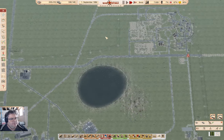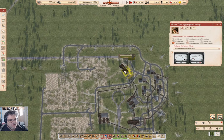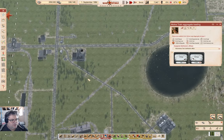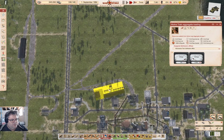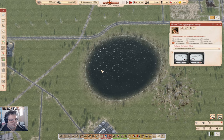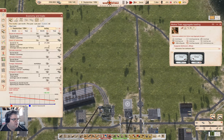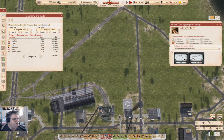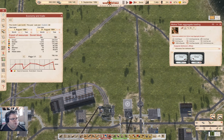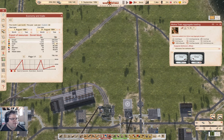I'll just leave that ticking in the background and let the balance go up. And this is all down to the bauxite exports — the refined bauxite exports. Those are doing pretty solid. If we look at last month, we exported 200k in crops, but we also exported 200k in bauxite.